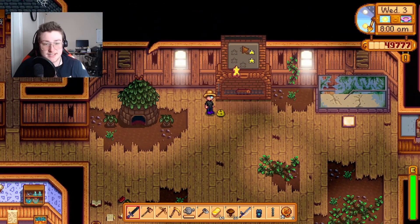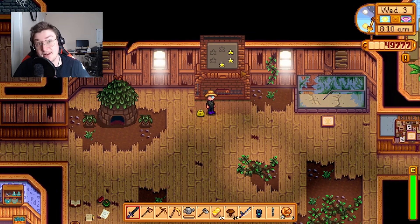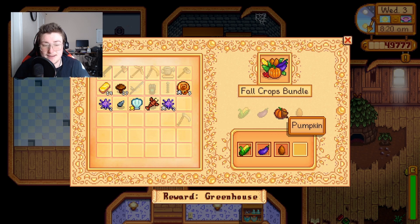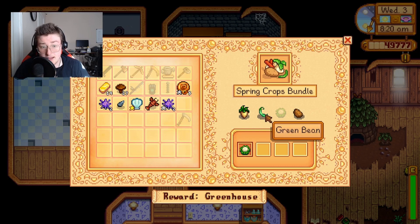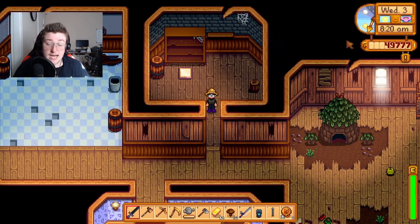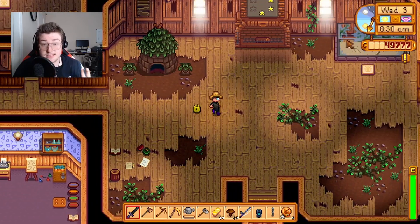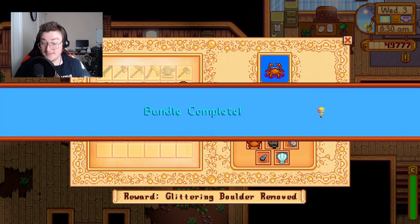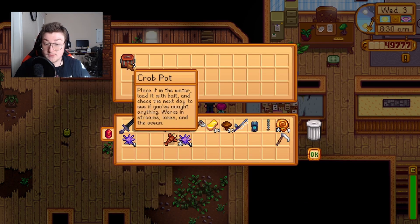We've got a star — bottom middle. I'll take it. So we have half of it done, we just need three more. I should be able to finish this by summer, which is good. Nothing for the animal bundle. I'm hoping I can buy a pumpkin from the traveling merchant because I completely forgot to save one from fall — I can't believe I forgot. For spring crops, I need a green bean and potato — I need to remember to plant those. I also have things for the crab pot bundle — I can actually finish that bundle right now. There's another bundle complete. I got some crab pots. The only other bundle I'm missing is the night fishing bundle.